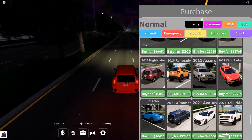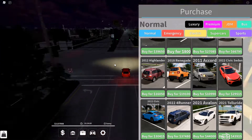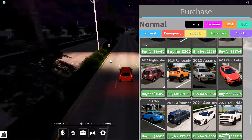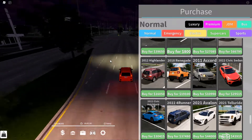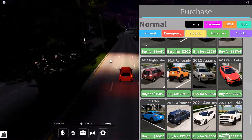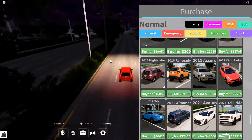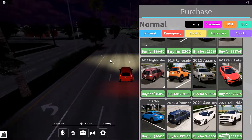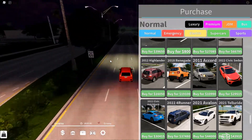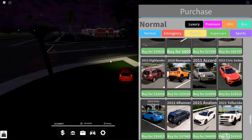Coming in at number two is the 2022 Civic Sedan at 29,515 dollars. This is a newer year car, which is why I put it on the list — it's a recent model in the normal pass, which is impressive since they're starting to add newer cars to this pass. Being a sporty type car that can hold people, looks nice, and is a new model all wrapped into one package is a pretty good deal. It's pretty quick and turns alright.